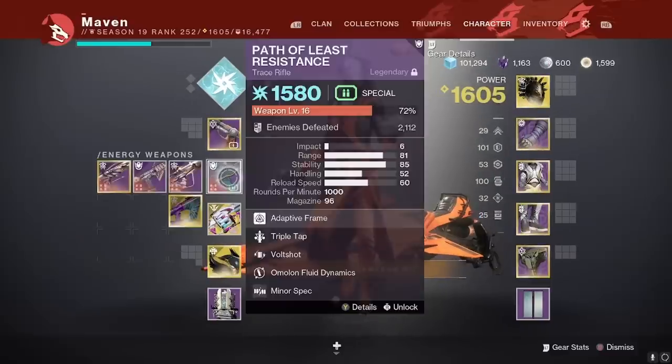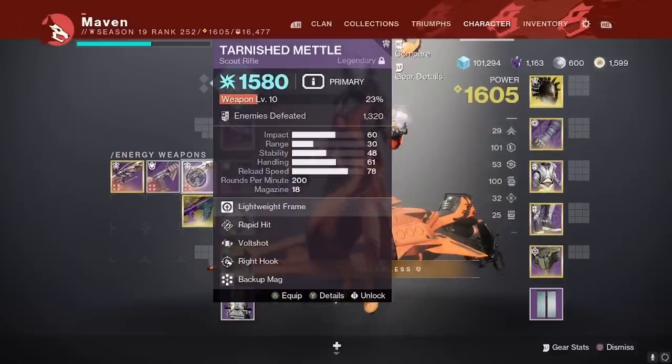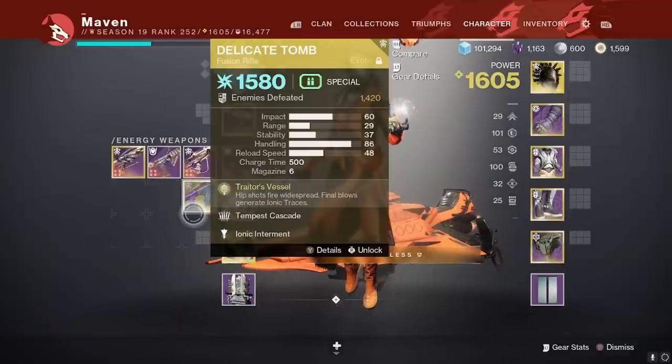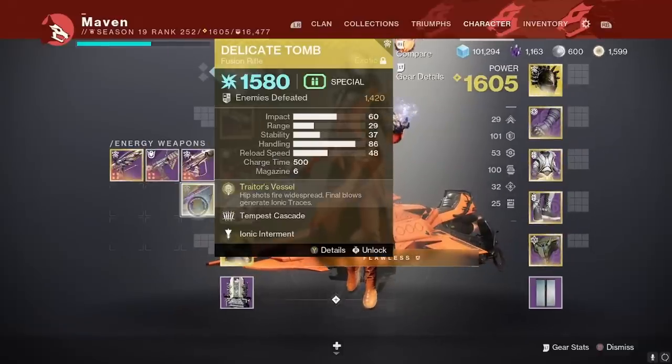Here are the best weapons that can jolt things: Path of Least Resistance, Tarnished Metal, Ikalos SMG, Briggan's Law, and Delicate Tomb. Now Delicate Tomb has always been the classic thing to pair with the Fallen Sunstar. It's great, hits like a truck, albeit not as ammo efficient unless you're pairing it with a heavy-handed setup.